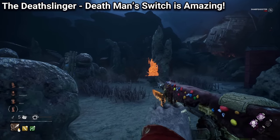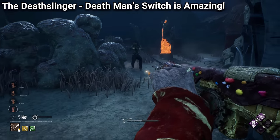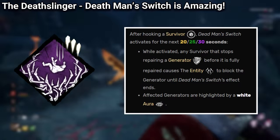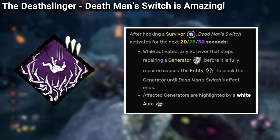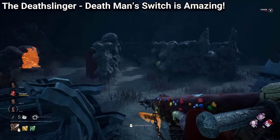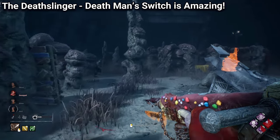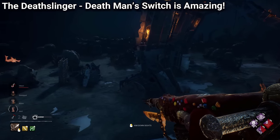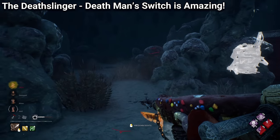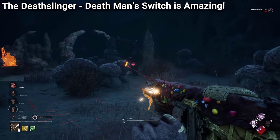A character I don't see recommended much is the Deathslinger, when I personally think that he is a fun character to use, and also comes with two nice perks. Deadman Switch is a different type of slowdown that activates once you hook a survivor, and any survivor that stops repairing while this perk is active will block that generator for the rest of the duration of the perk. It's honestly a great way to stall and rewards you for hooking survivors.